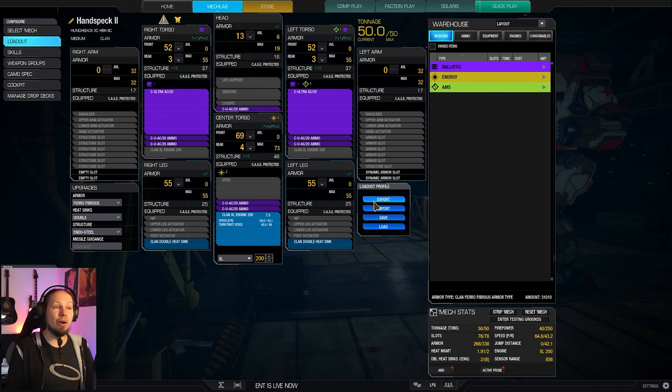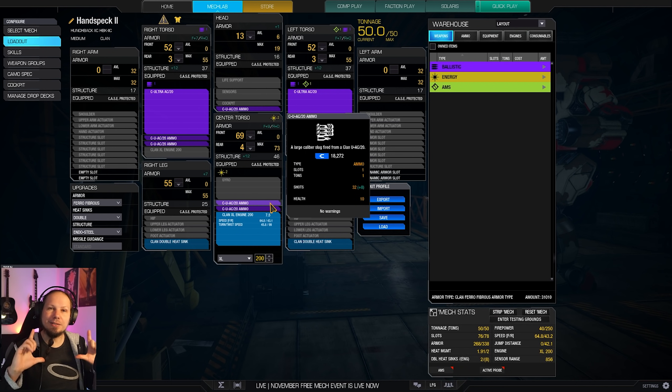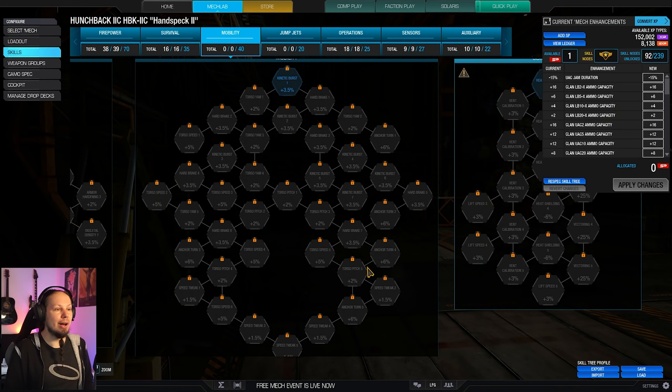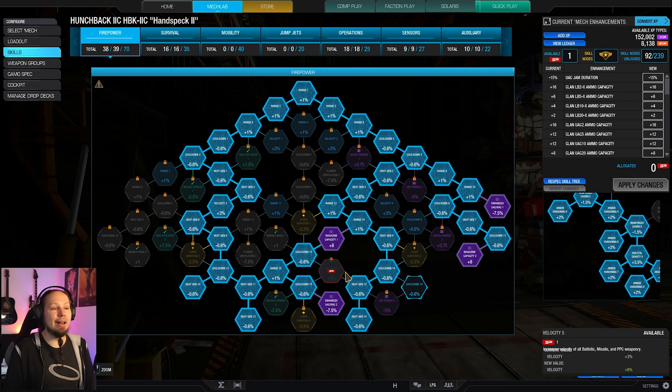We only run seven tons of ammo, which is not too much. I would love another ton, but in 90 to 95 percent of games you should be fine. This build is very much on the edge on everything - we even had to strip down the arm armor to get the weight right. But if you get into a good position with an enemy right in front of you, you just click the button twice and enemies will blow up.